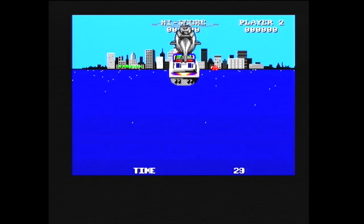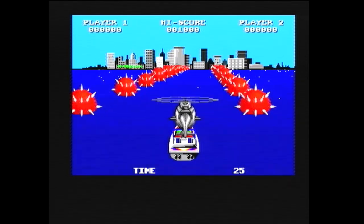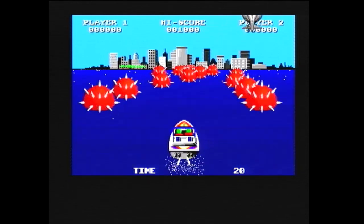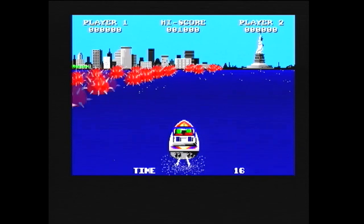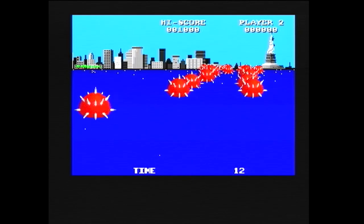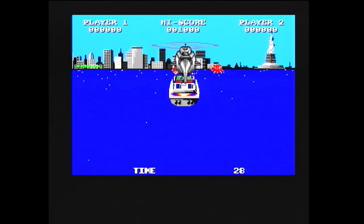So level 1 New York, and as you can see, the helicopter drops your Speedboat. It is like the Spectrum version. I remember having to dodge all these mines at the start, so we keep going. You've basically got to try and dodge the mines. You fuck! That's what happens if you hit a mine. I don't know why New York Sea has got loads of mines in it.